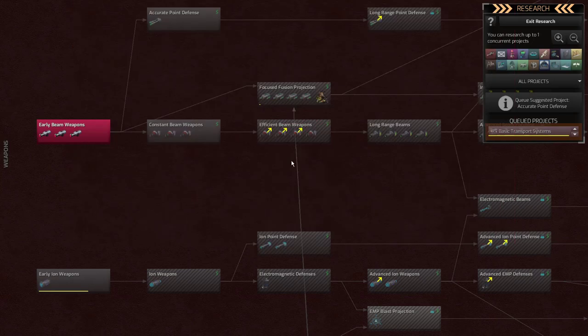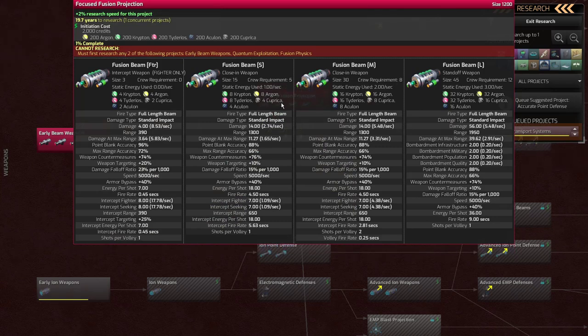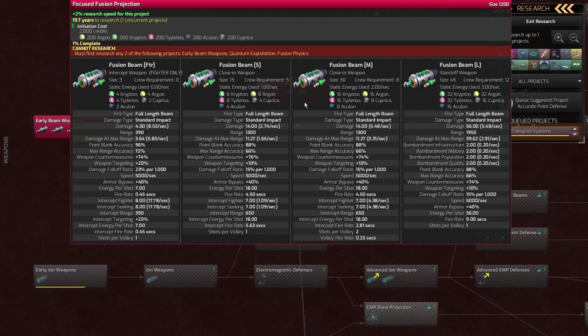There's another arrow feeding it, so I need to research some other things before I can get to this — it's a tier three weapon. What's nice is I can get a large version right away, although I'm not sure I can fit a large in a frigate, so maybe that won't be too useful. The medium one is still pretty powerful with 14 damage, shooting two shots per volley at a volley rate of 0.25 seconds — that's really fast. But the range is reduced, only 1,300 compared to 1,900 for the large weapon.